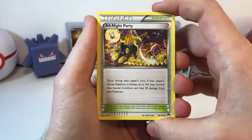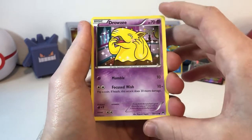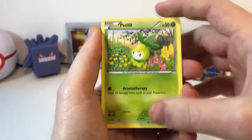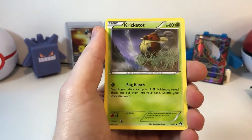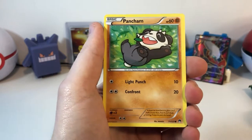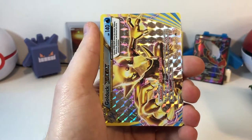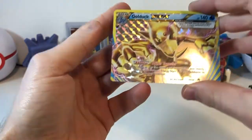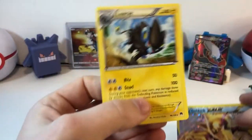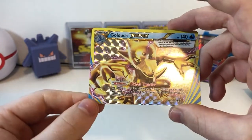An all-night party. Looks like someone got into a little bar fight there. A pretty Drowzee — this card always freaks me out. Petilil. Kricketot. Pancham having some fun. Skorupi. A Golduck Break. And a regular Rare Luxray — it's a pretty nice card.